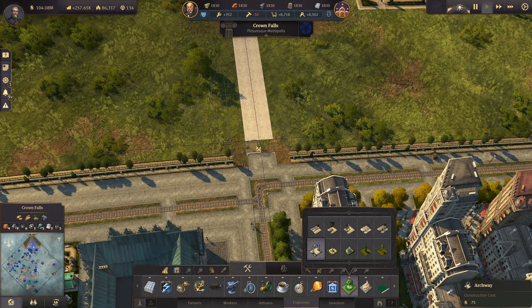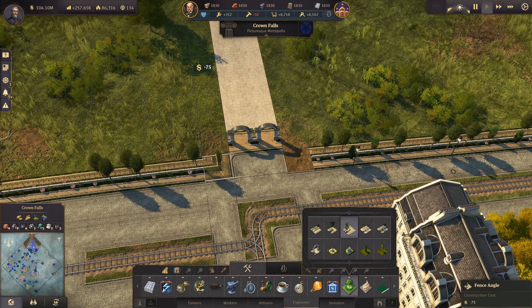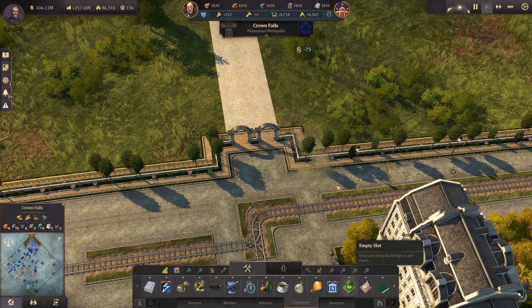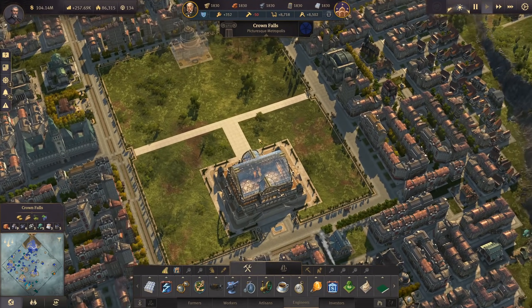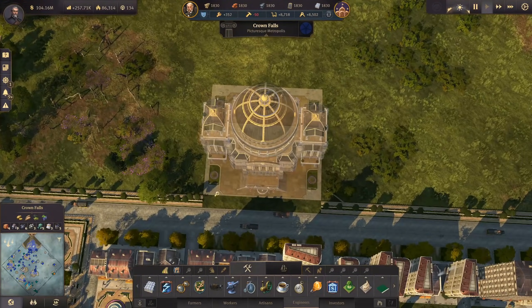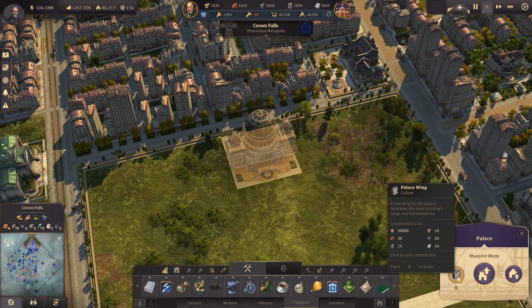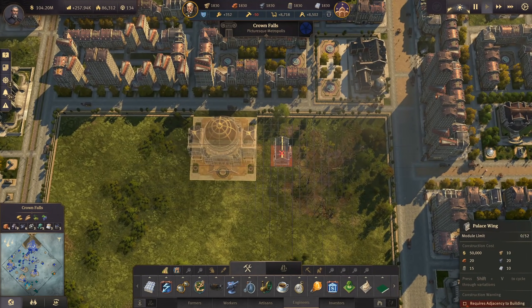That's fine. We can do the same thing on the other side - we just need the entrance here into the monument district where we are residing as well. That is looking fine. Now we have the exits and entrances. The other thing is we need a layout for the palace. I think we can actually go with blueprinted ones right away - yes, we can. So I don't need to place the palace first.